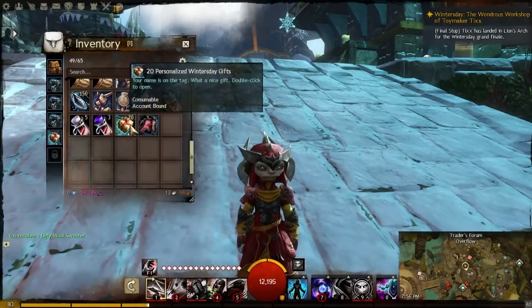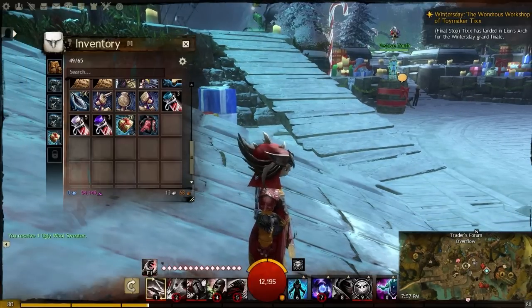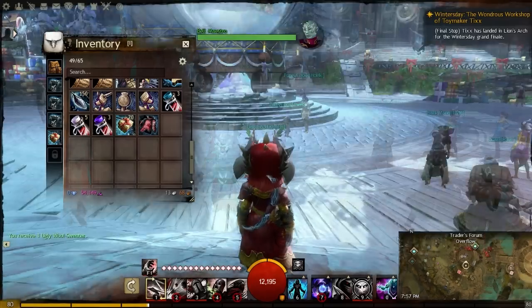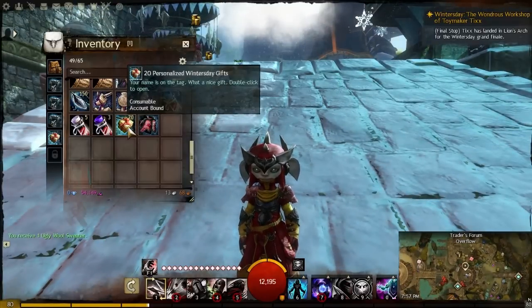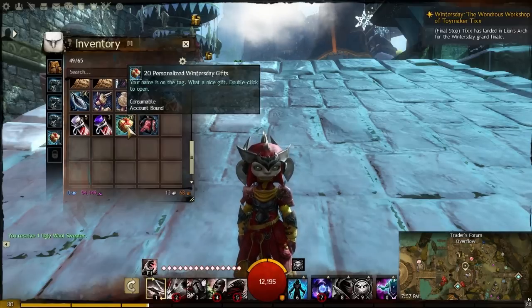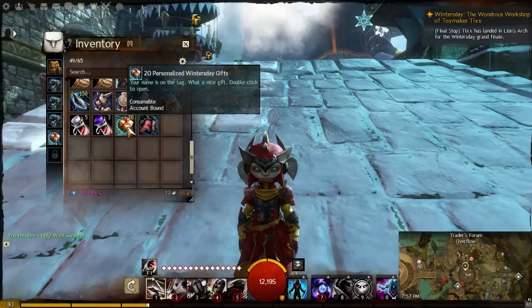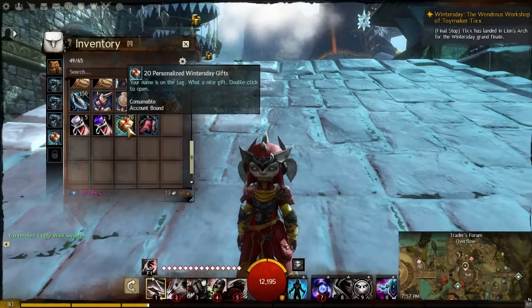You can get things like the ugly wool sweater. These personalized gifts you can get from doing the events - there's a jumping puzzle, the bell activity, and the snow fighting activity. For snow, you get one for losing and three for winning. For the bell competition, it's score-based: under 50 gives zero, 50 to 150 gives one, 150 to 300 gives two, 300 to 450 gives three, and anything above 450 gives four.